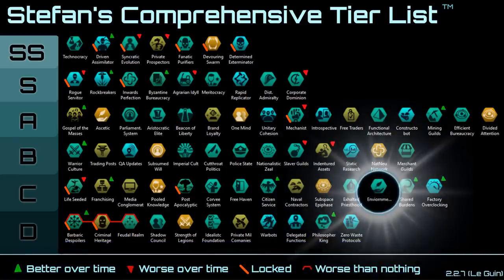Next up we have Environmentalist. The 10% reduction to consumer goods is really not that powerful, so it's just kind of there in C tier.